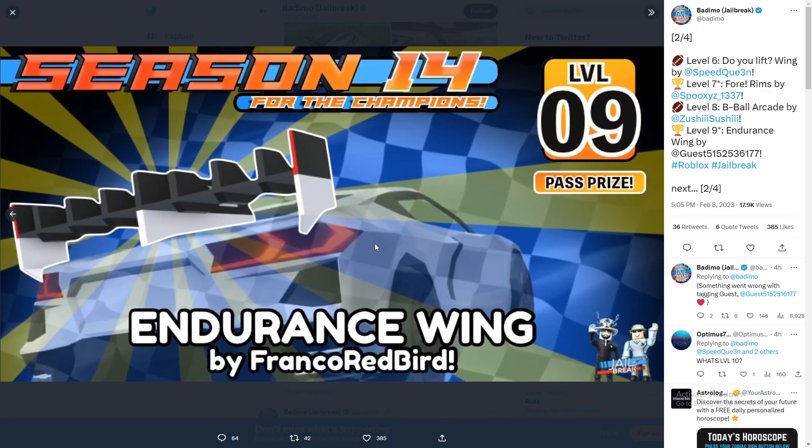Level 9 is the Endurance Wing, made by Francesco Red Bird. To be honest, this is probably my least favorite spoiler in the whole season — I really prefer the dumbbell spoiler made by Speed Queen. This is also a pass prize, so you'll have to buy the season pass to get the Level 9 Endurance Wing.